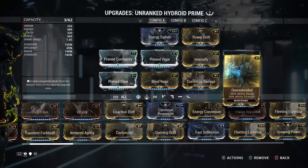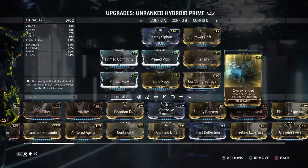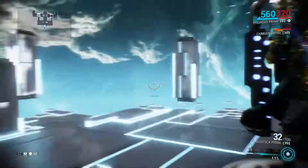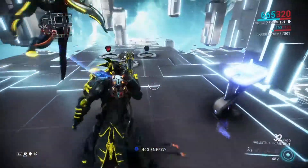Range I would definitely go for. Power strength I just have there to kind of counteract and give me a little bit of positive for Overextended. Efficiency — I don't really have a problem running out of energy with him, so I don't really worry about efficiency.